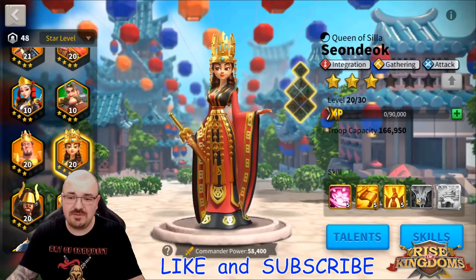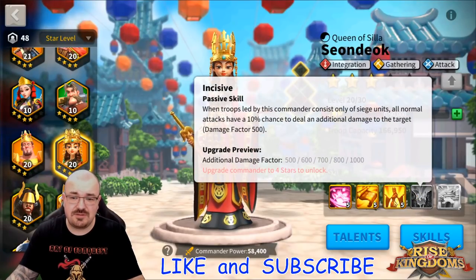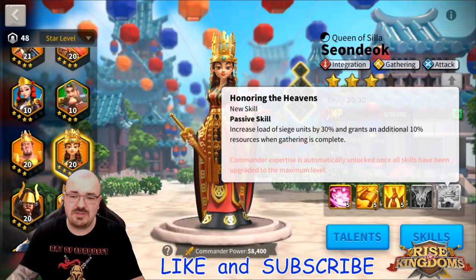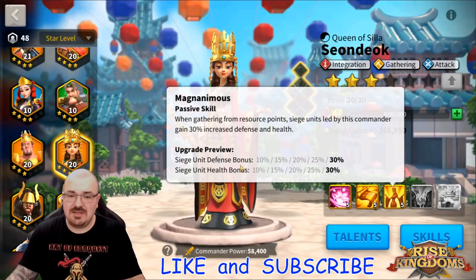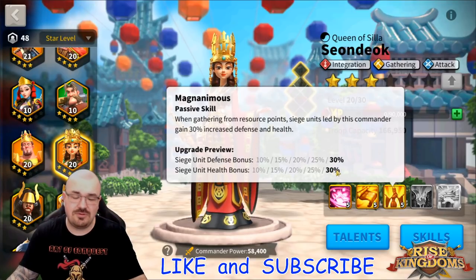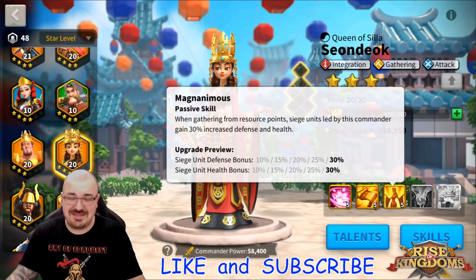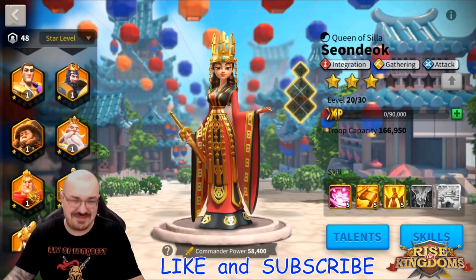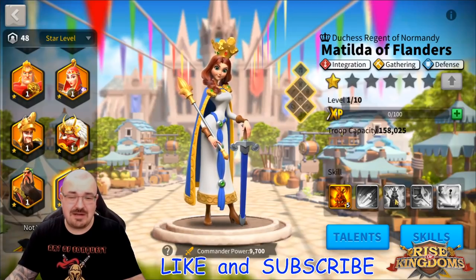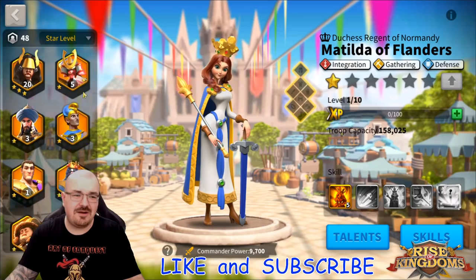What I want to try — unfortunately on this account I don't have Sion Deok maxed, she's just 5-5-5. I actually wish I had her third skill close to max, preferably max. Her expertise doesn't really matter much, but the synergy I want to test is siege unit defense 30% and siege unit health bonus 30% — that's 60% defense and 60% health just by utilizing these two commanders on the same march. I want to test her out on tiles, putting Matilda first and Sion Deok second.